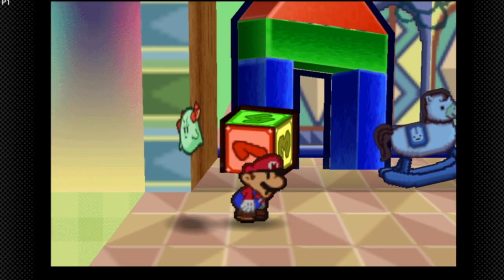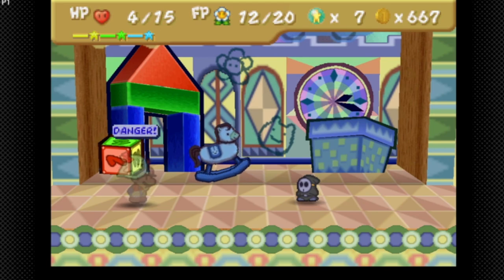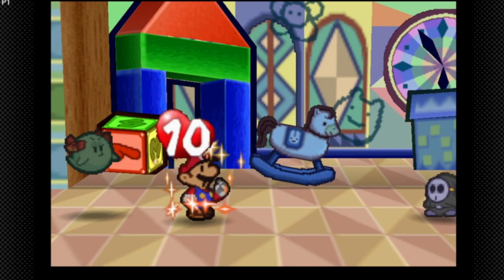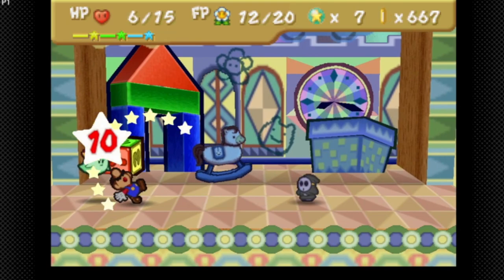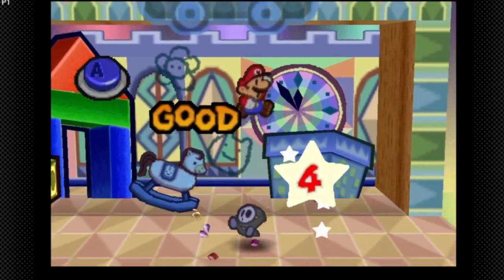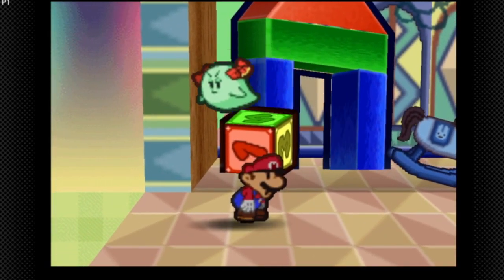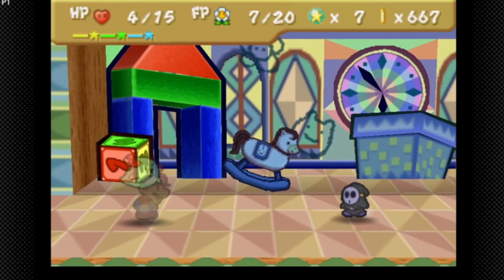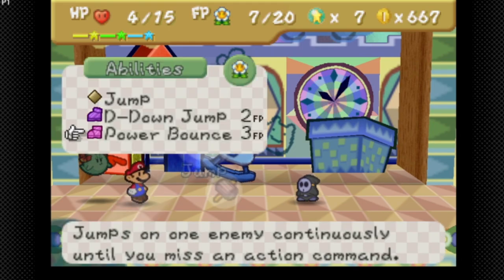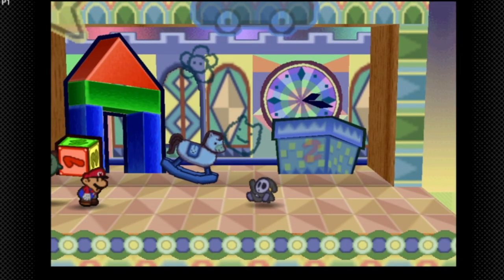We're gonna use an out-of-sight so he doesn't hit us. I think I'm gonna use my super shroom slot since Bow's out of turns. I'm back in danger strats, so we're gonna use a power bounce. One more power bounce should do it — he has a total of 50 HP. There we go, we beat him!